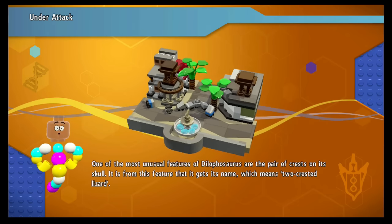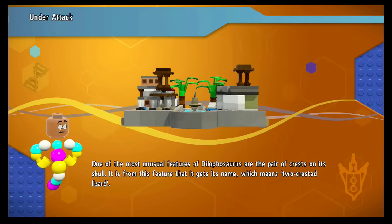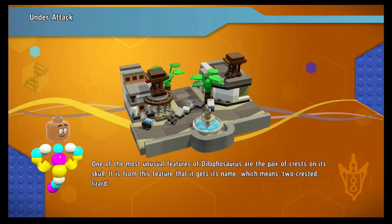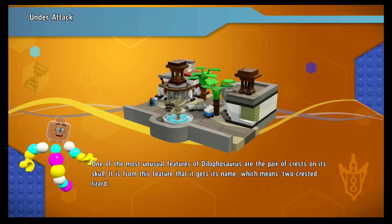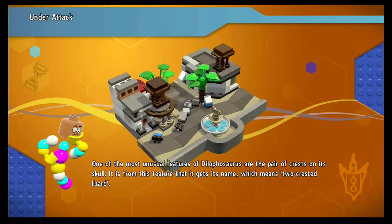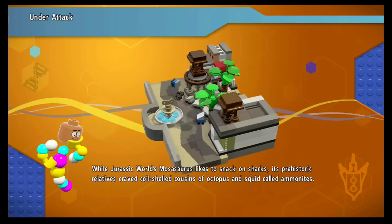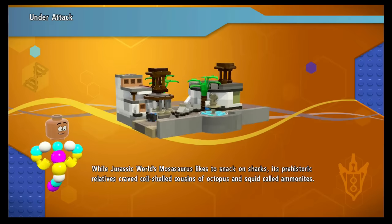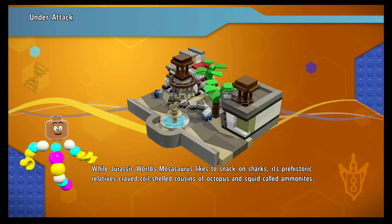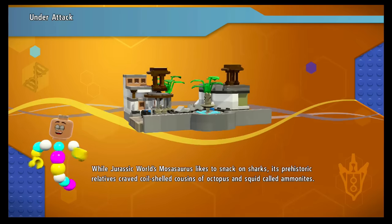Is that a backpass below me? It is. One of the most unusual features of Dilophosaurus are the pair of crests on its skull — it is from this feature that it gets its name, which means 'two-crested lizard.' I think the weirdest thing about Dilophosaurus is the way it can spit venom, even though there was no scientific evidence of it spitting venom. But now everyone who knows Dilophosaurus thinks it spits venom, and I'm pretty okay with that, actually.